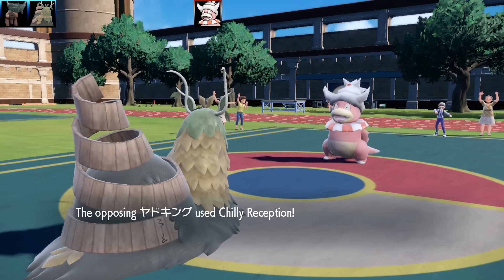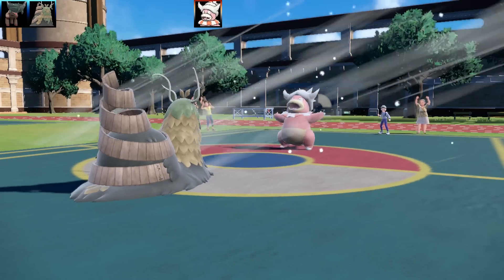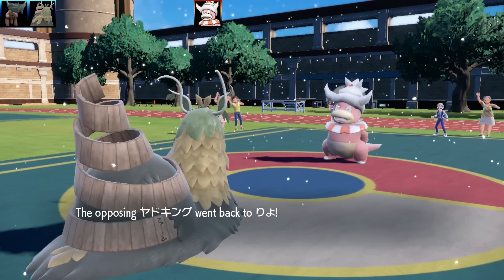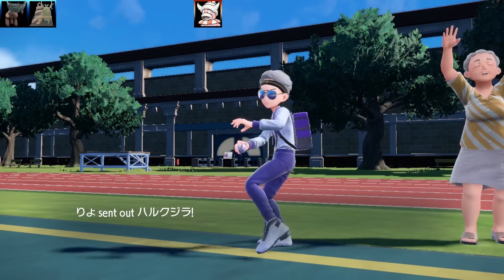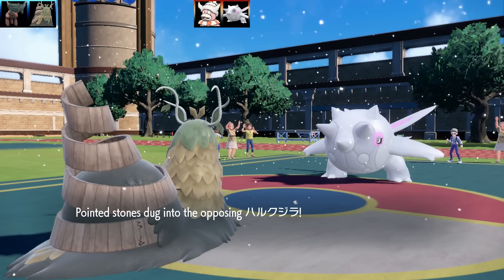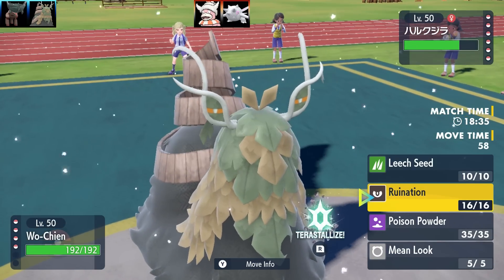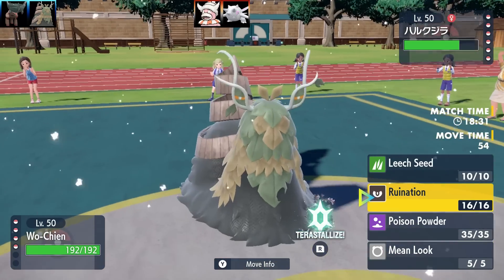Swapping to my next Pokemon, Wo-Chien. I've got Max Health, Max Special Defense, and Bold Nature. This has the ability Tablets of Ruin, which drops the attack of the other Pokemon on the field by 25%. It has Ruination, Leech Seed, Poison Powder, and Mean Look. It's a very, very tanky Pokemon, and it is a Dark and Grass type.